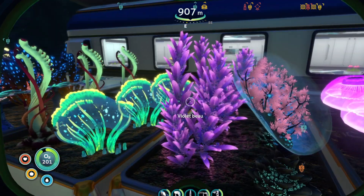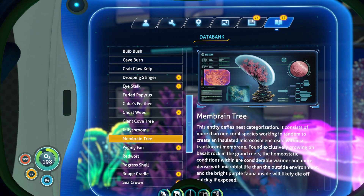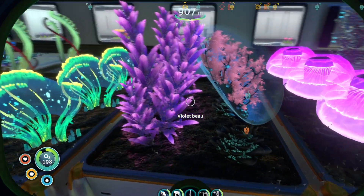Membrane tree and violet bull. This entity defies neat categorization. It consists of more than one coral species working in tandem to create an isolated microcosm enclosed within a translucent membrane. Found exclusively growing on basalt rock in the Grand Reefs, the homeostatic conditions, which are considerably warmer and more dense with microbial life than the outside environment, and the bright purple fauna inside will likely die off quickly if exposed. And then we have a common luminescent plant which grows in patches on the seabed — pretty basic there.